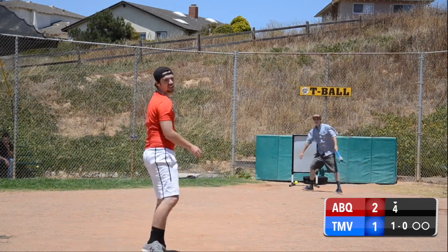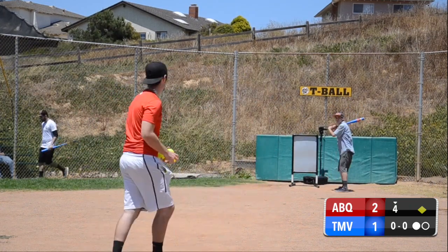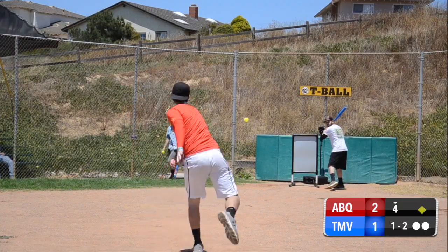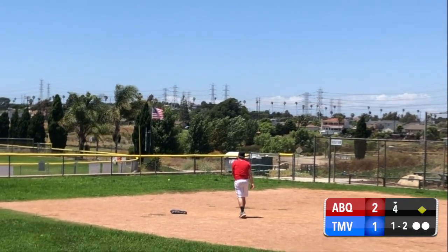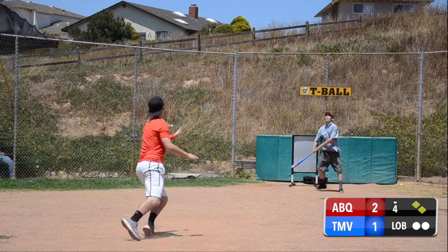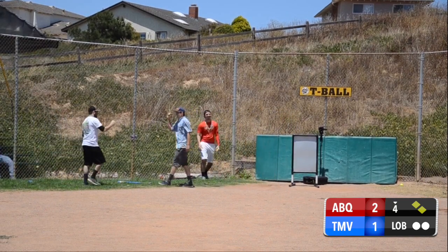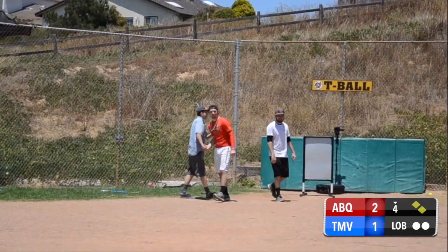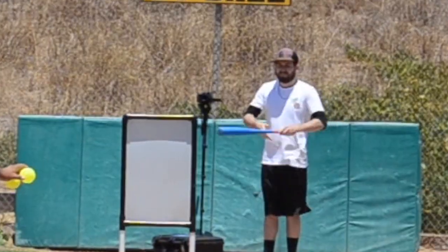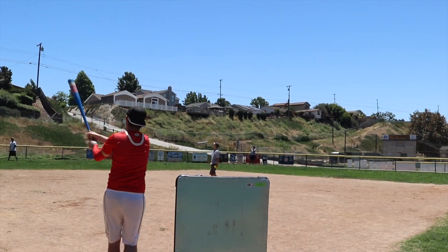Bottom of the fourth — swing and a shot up the middle. Can the Man Vans tie it or even win it in the last inning? Swing and a ground ball to the pitcher, one away. Another little dribbler to the third baseman, two away. Some guy's up — swing and a shot, looked like it was going to get out but it did not, first and second. Three and one pitch, two out — that's going to be a lob, swing and a pop-up, and the Albuquerque Spanglish take it. They move to three and oh, the Man Vans drop their debut matchup. Thanks for tuning in to game three of the IP Blitzball League — the Spanglish take the game two to one and go three and oh on the season. And as always, don't forget to like and subscribe. Peace out, Blitzball.